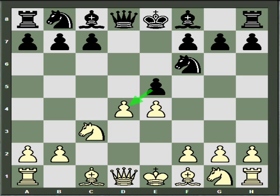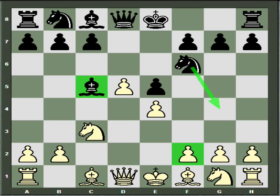What can white do about the threat of taking on D4? White can release the tension by pushing to D5, but as usual this push doesn't really improve the white position. Black can just develop with bishop to C5 — a very good diagonal, since white has pushed all the pawns past the dark squares. A quick strike on F2 might happen, and black may consider castling his king away and then going to attack the white center.